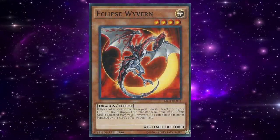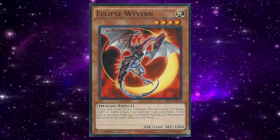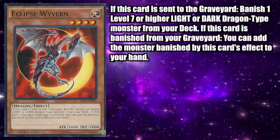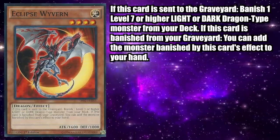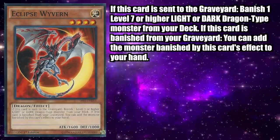So let's dive right in. Eclipse Wyvern is a Light Level 4 Dragon Effect Monster with 1600 attack and 1000 defense. If this card is sent to the graveyard, banish one Level 7 or higher Light or Dark Dragon-type monster from your deck. If this card is banished from your graveyard, you can add the monster banished by this card's effect to your hand. Note that Eclipse Wyvern does not have a once-per-turn restriction on either of its effects, making it highly abusable.